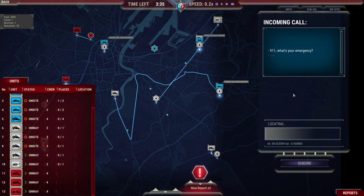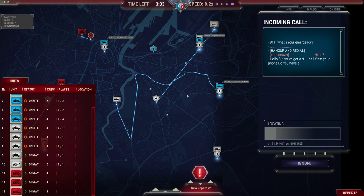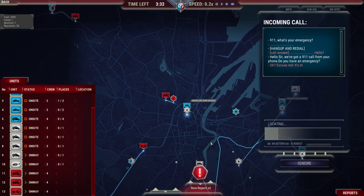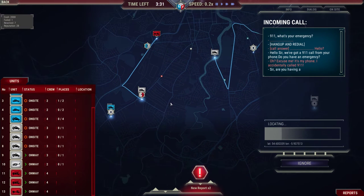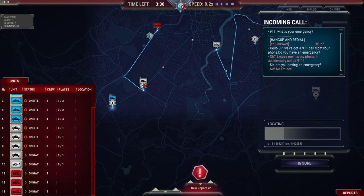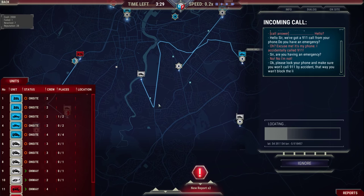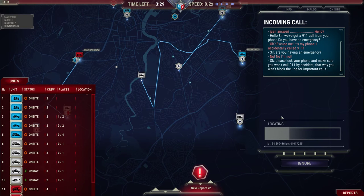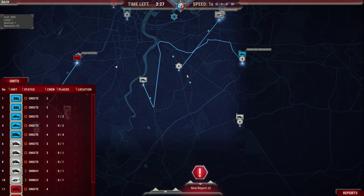The same guy and his bloody phone again — he accidentally called 9-1-1 yet again. Sir, are you having an emergency? No, I'm not. Fire's out. Please lock your phone and make sure you won't call 9-1-1 by accident again. No, you fucking should be sorry — fuck off. Case resolved.